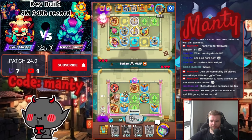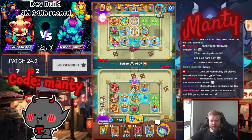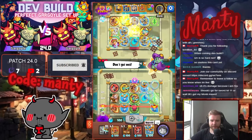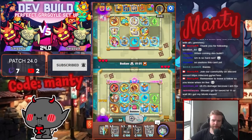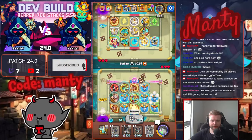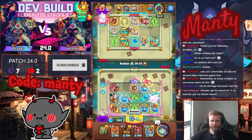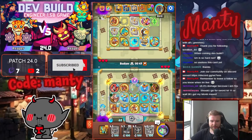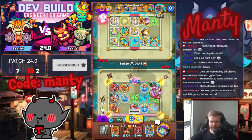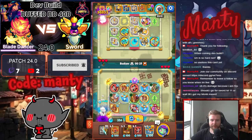Should I go for sword level 11 or wait till I got my mount maxed? Hard to say. Do you have any legendary maxed? Because if you have another deck to play, I would rather upgrade your sword and then try to look for another legendary maxed. But if you don't have any legendary maxed, I would go for monk.